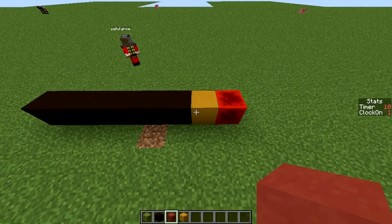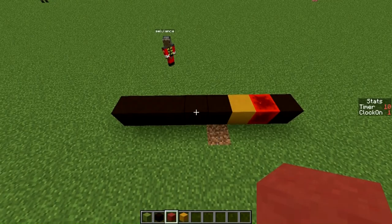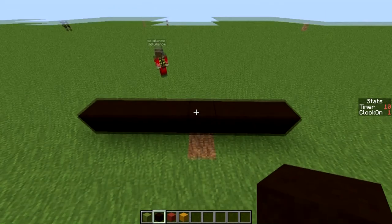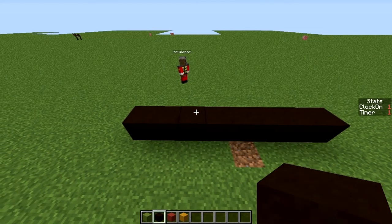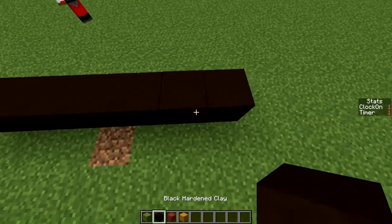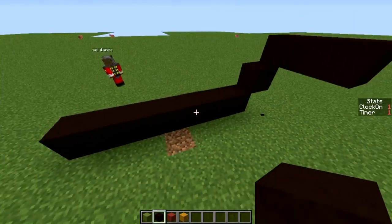As you can see it automatically goes through there. Then in order to change the delay between every step we can drop this black stained clay. As you can see it decreases by one every time you drop it, and if it goes back to zero it will loop to ten again. So if we have it at one that's the fastest we can go — it's pretty fast. And as said this is three dimensional so it can go upwards and sideways and all those things.